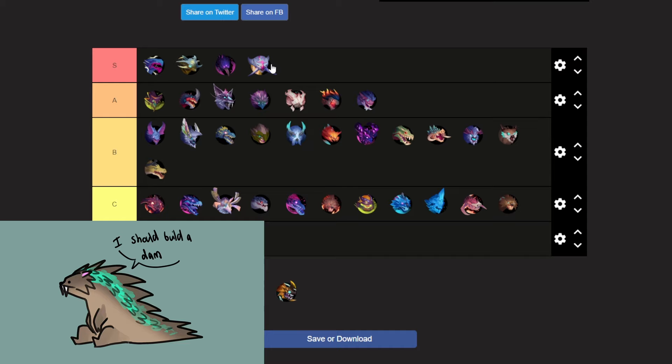Stormclaw — B tier behemoth. Chronovore — S tier, and if you want to argue with me go ahead, but Chronovore is by far one of the best behemoths in the game. Thrax — a very cool behemoth, but I'm going to put it in A tier; I don't think it gets an S tier spot.